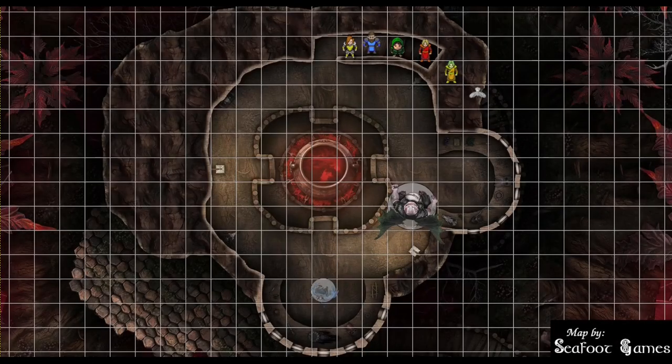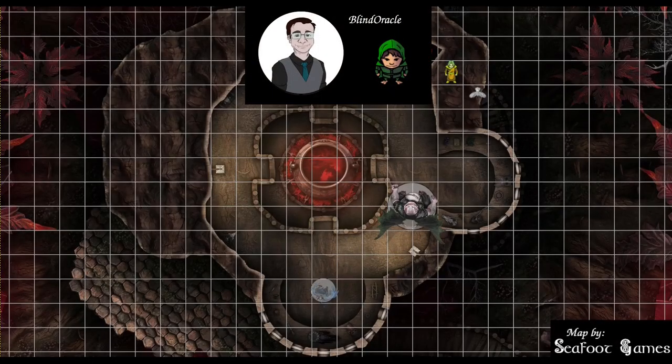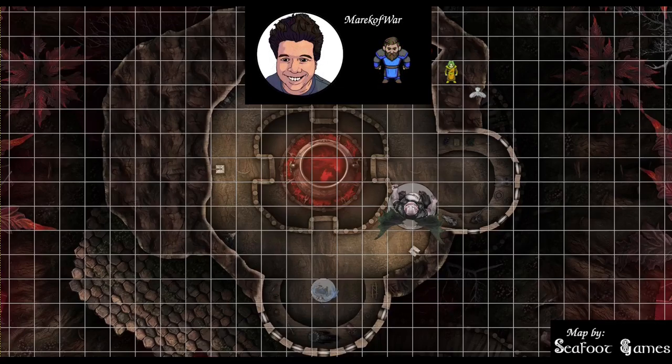Hit points, abilities, spells, items in hand. Holding a plus two shortbow using plus one arrows, instrument of the bard's on my back. 165 out of 170 HP. I'm carrying a warhammer and a plus two shield, two tenths of divinity, four level one, two level threes, one level four, one level five, and one level seven and eight.